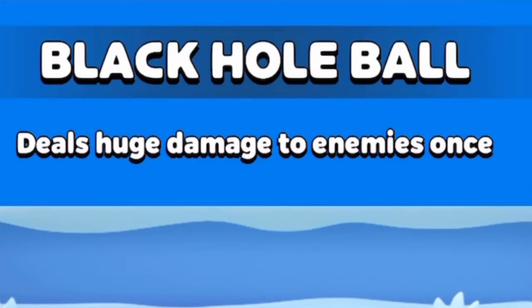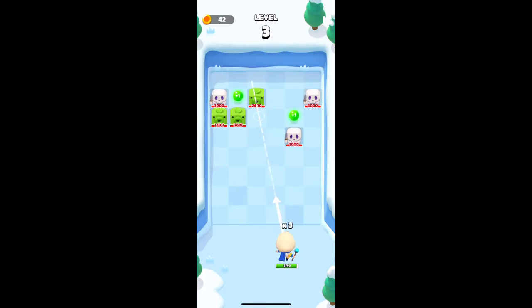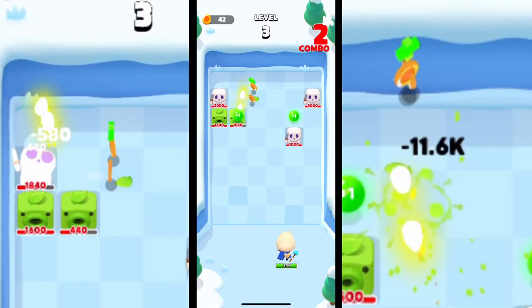The first ability we have is Black Hole Ball. The description is 'deals huge damage to enemies once,' meaning the first enemy it hits is going to take 20 times your normal damage.